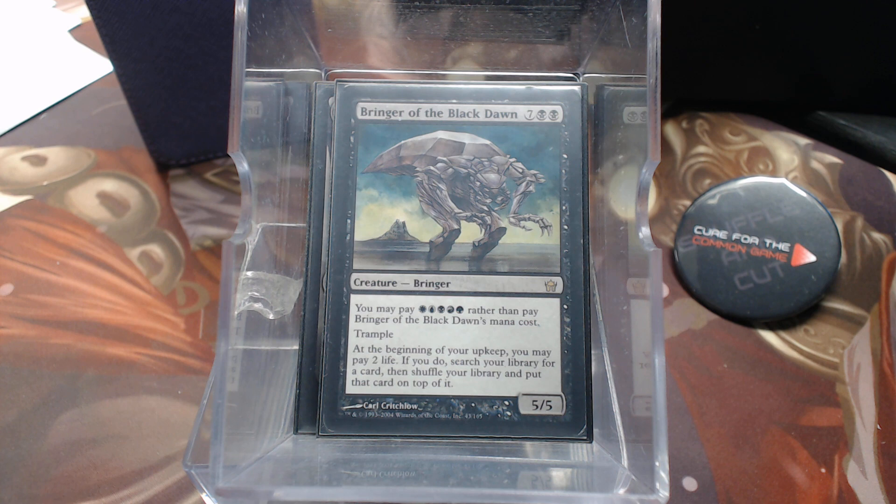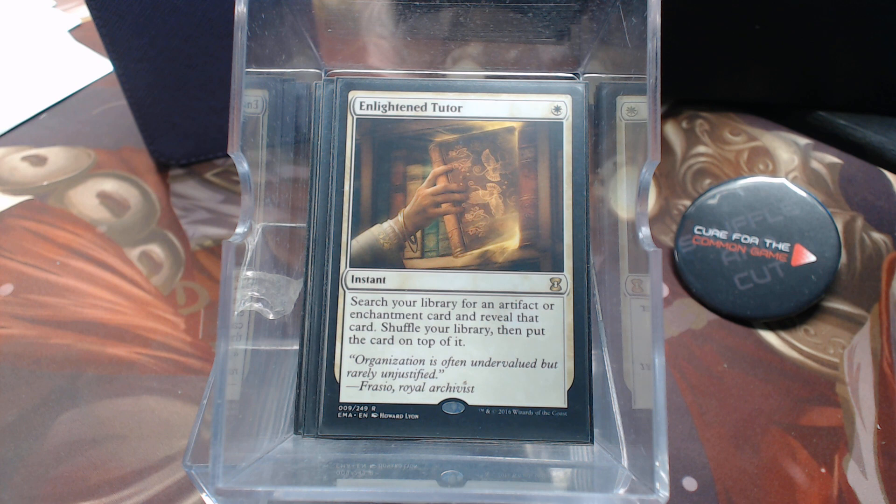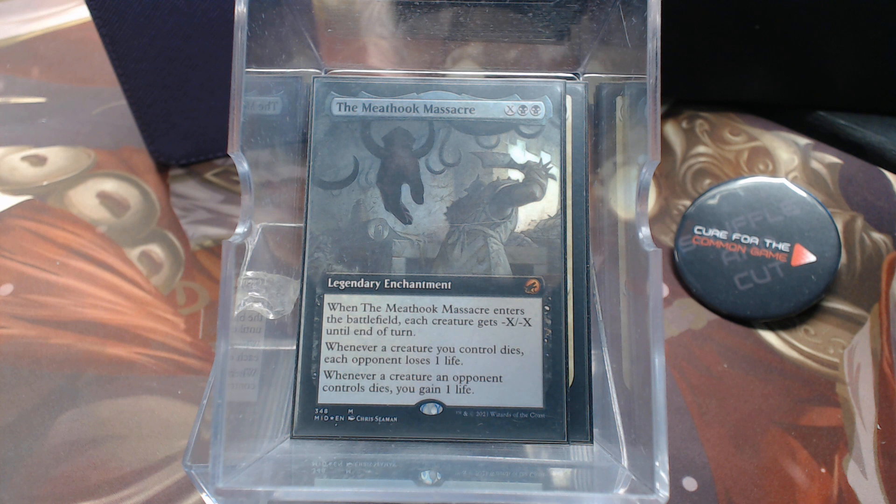He has a Demonic Tutor and an Enlightened Tutor — the Enlightened Tutor to go get any artifact or enchantment he needs, like the Forge. He also pulled in the beautiful Meat Hook Massacre. It doubles as a board wipe: each creature gets -1/-1, then for each creature you control opponents lose one life, and for each creature an opponent controls you gain one life. It's a great card and it's currently skyrocketing in price — I believe it's a Commander thing.